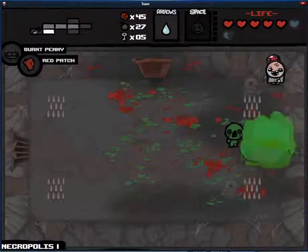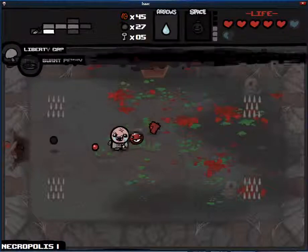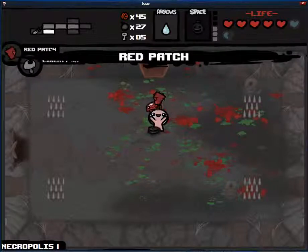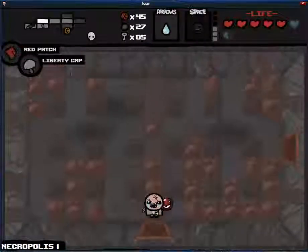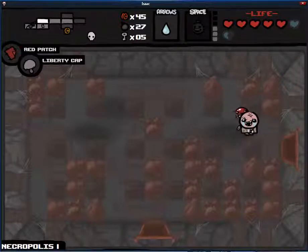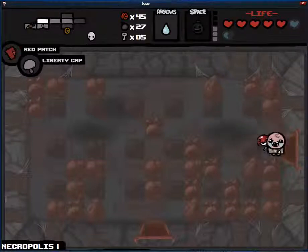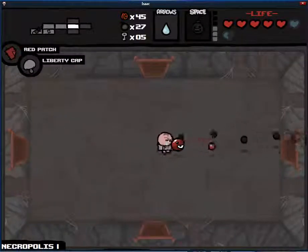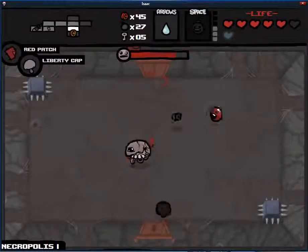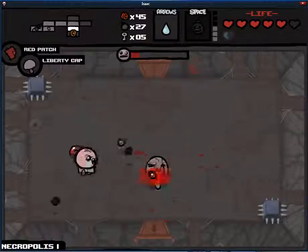All right. Bomb here. Come on. Nope. At least I don't have to wait to bomb on it. Oh, Liberty Cap. Okay. We'll take Liberty Cap with a red patch because I don't need any more bombs. Liberty Cap gives you random mushrooms, and one of the random mushrooms shows you where the boss — acts as the compass. As you can see right there, I can see where the shop and the boss is. It's just different what you get on each floor, or each room I mean.